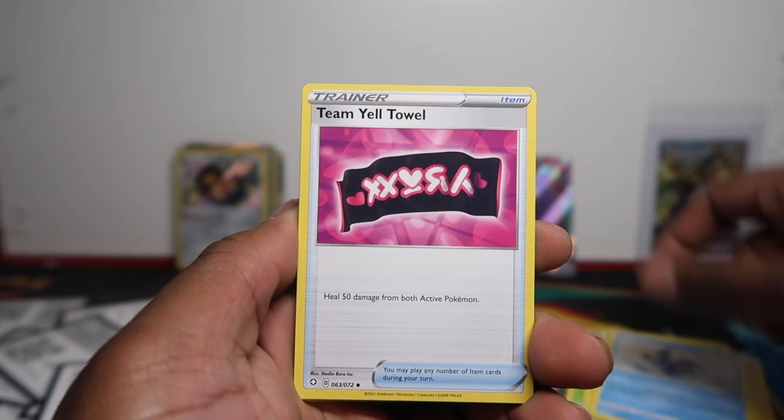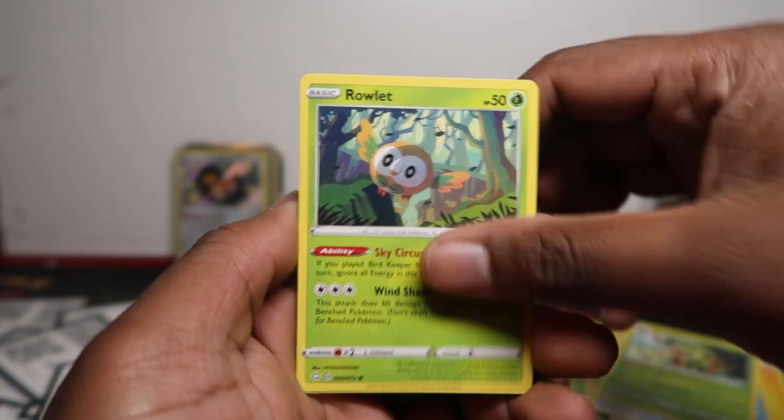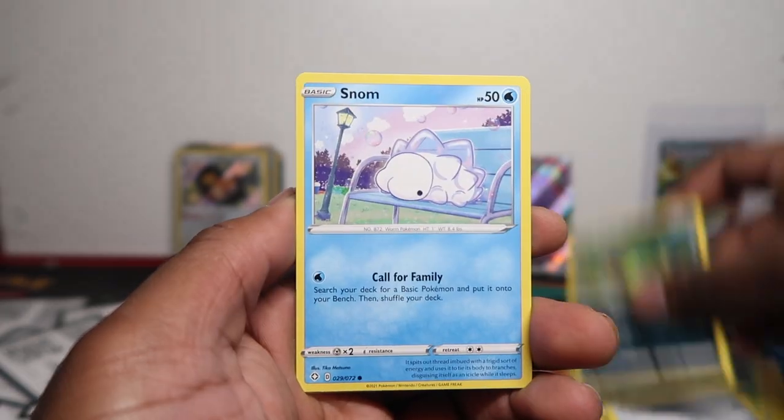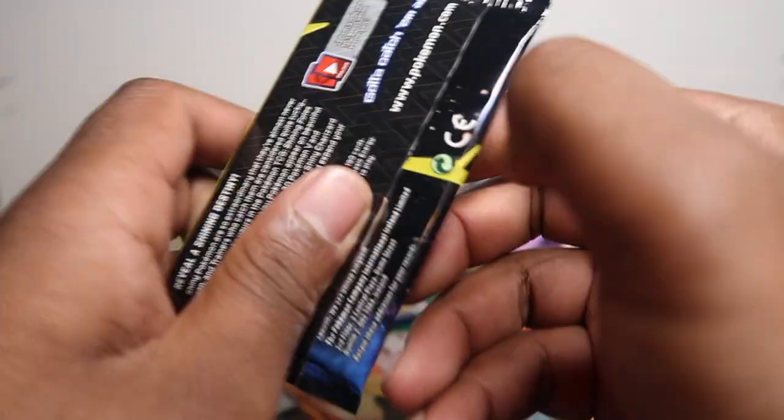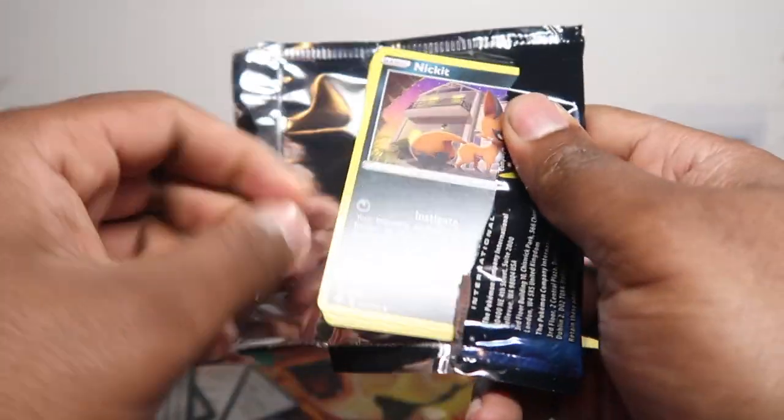Cramorant, Team Yell Towel, Towaki, Rowlet, Cubefon, Spinarak, Snom, Horsea, Boldore, and Boss's Orders — let's see what we've got here!